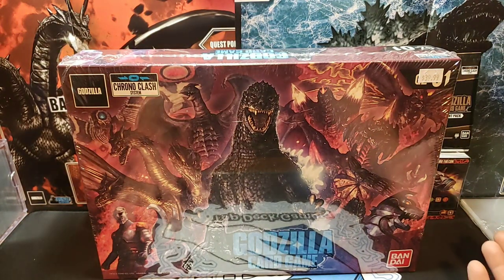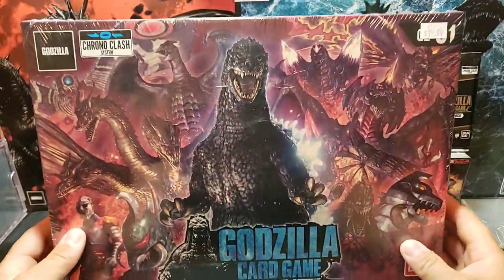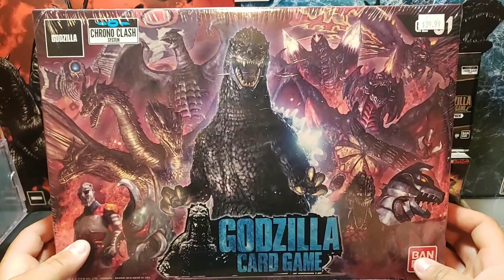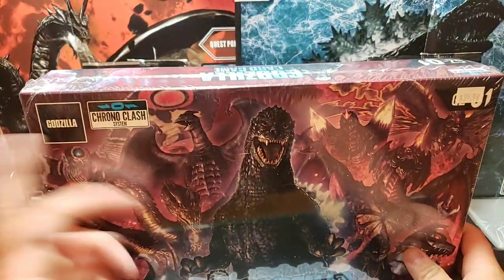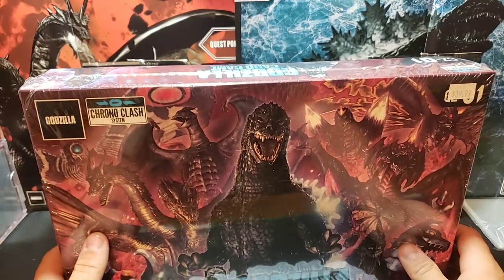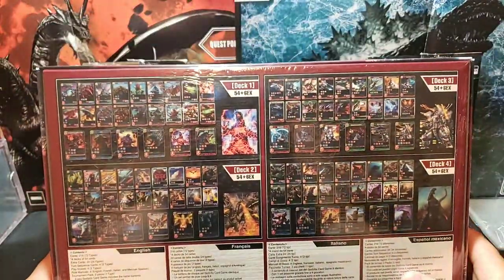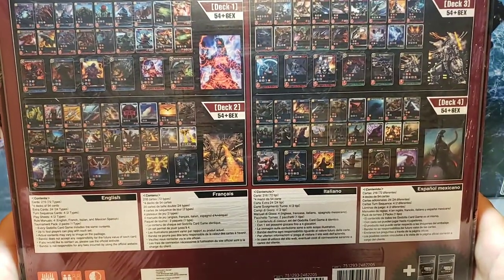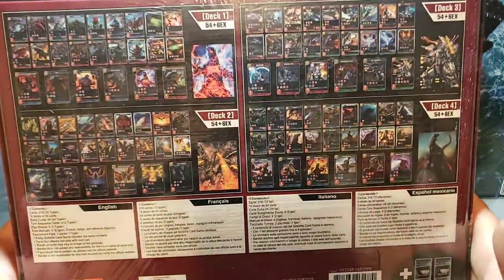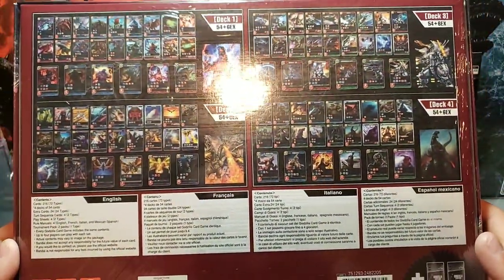To my knowledge, we have four decks in this one box instead of two. The regular Chrono Clash Naruto Boruto card game that came out had two different sets — you bought one set, it had two decks, and you bought the other set, it had the two other decks. If you wanted the whole complete set, you had to buy both sets. Here is everything that comes in this box — it has English, French, Italian, and Spanish.